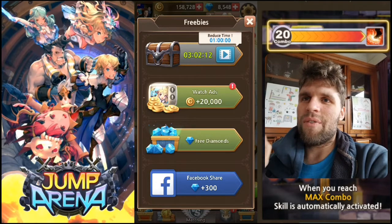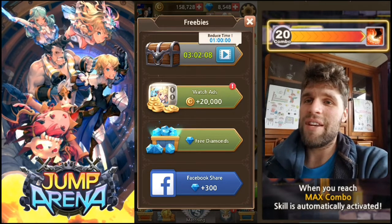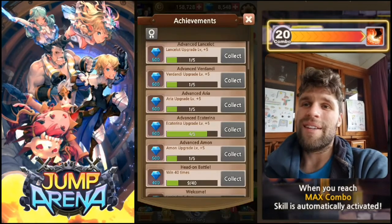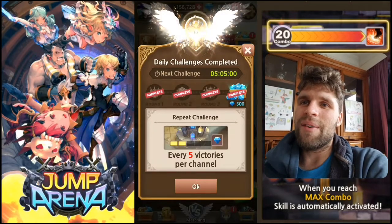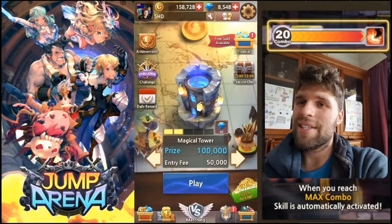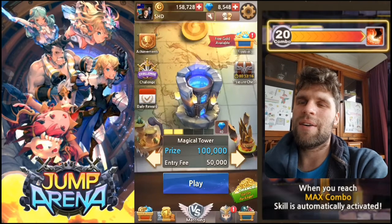I'm just going to start off up here with the freebies. You get chests, you can watch ads, you can get free diamonds by signing up for different things, doing forms online, all those kind of things. It's got lots of ways — all of these things give you the in-game currency. I think that's quite a cool thing to start off with in this game.